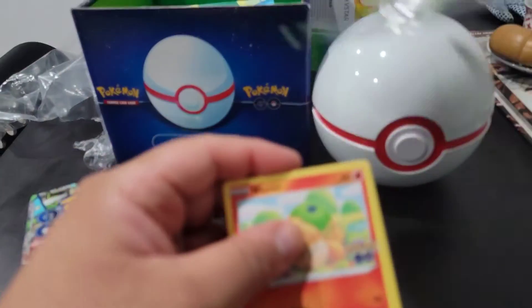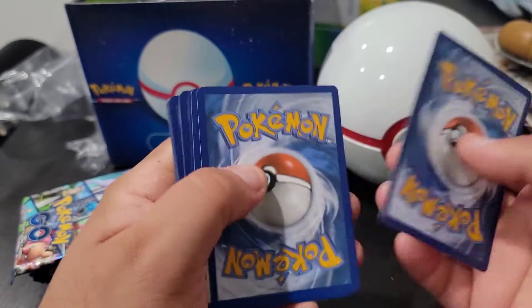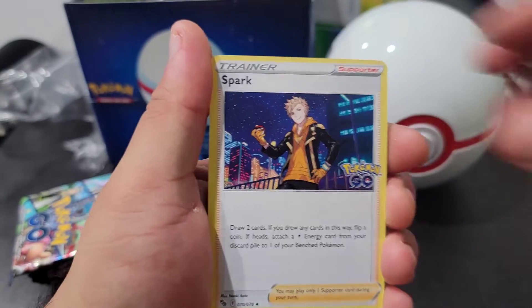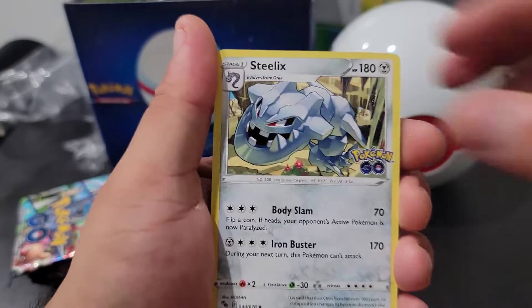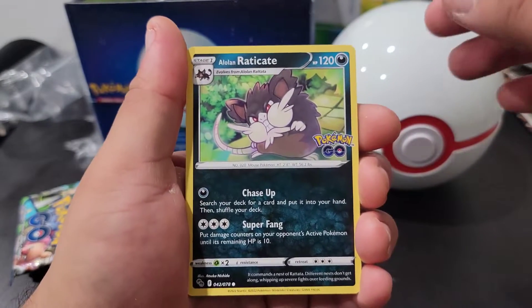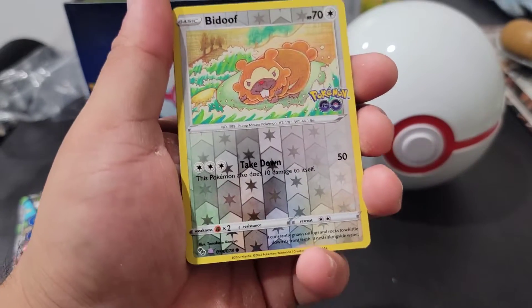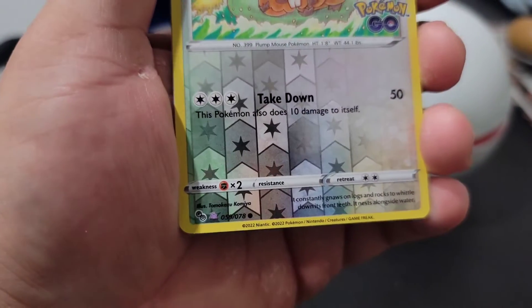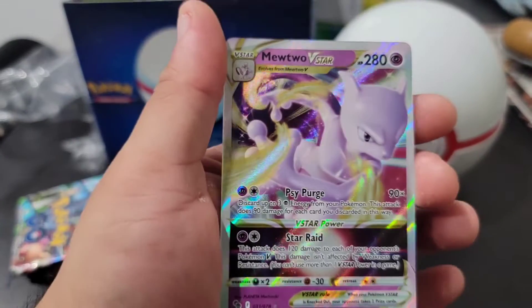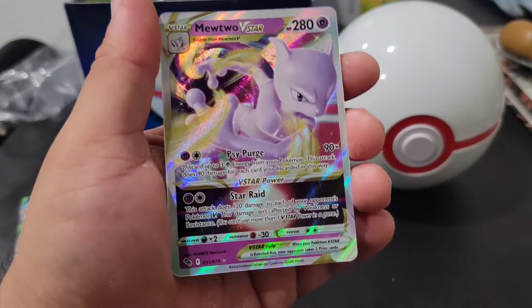Code card going out. Pack one: we got Fire, Spark, Chansey, Steelix, Nidoran, Raticate, Tranquill, Luvdisc, Natu, a Doduo slash Ditto — pretty dope. And it looks like we have something — ooh, we got a V-Star! That is pretty dope. We got a V-Star to go with our promo V-Star Dragonite. That's pretty cool.